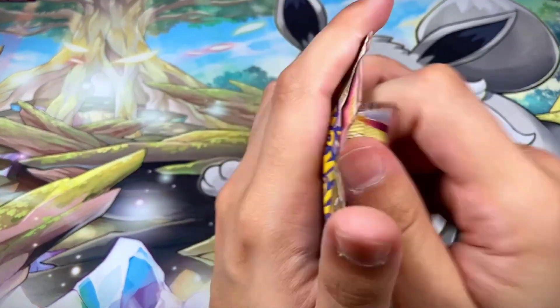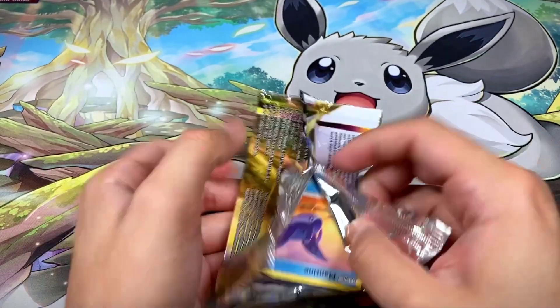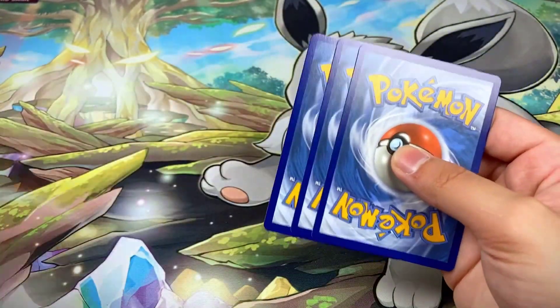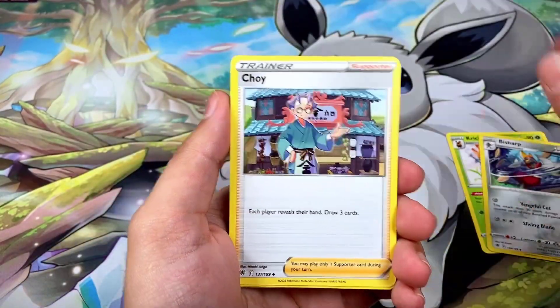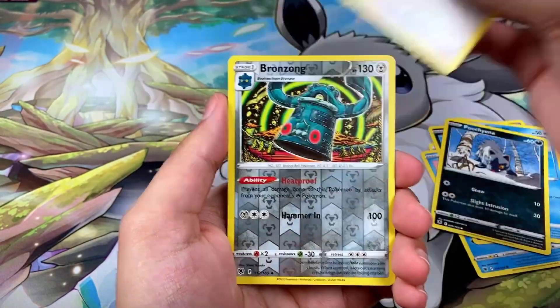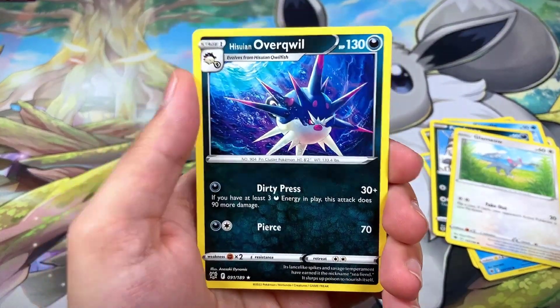Pack nine has Typhlosion on the front — another white border code card. We got Cricketune, Sharpedo, Choy, Mantine, Hisuian Coalossal, Hisuian Basculin, Chingling, Glameow, Bronzong burst, Hisuian Qwilfish, Overqwil.